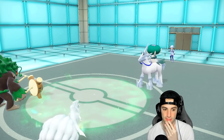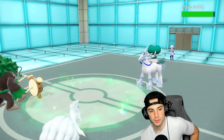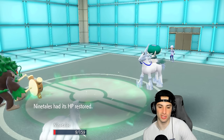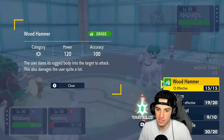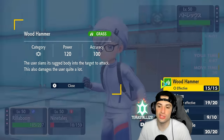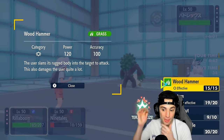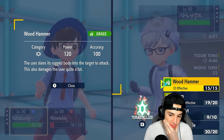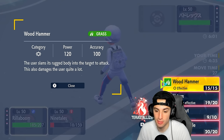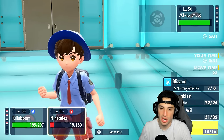How much damage would U-turn do versus Wood Hammer? U-turn is super effective but not STABbed. Wood Hammer is neutral but gets STAB — that's 1.5x — plus terrain boost. Wood Hammer actually probably does more damage and we get to stay on the field. So we're going to go for Wood Hammer and Protect with Ninetales.